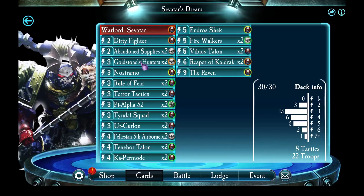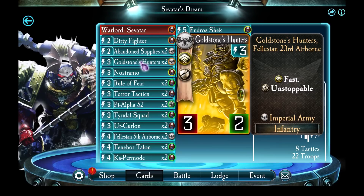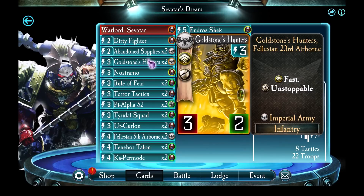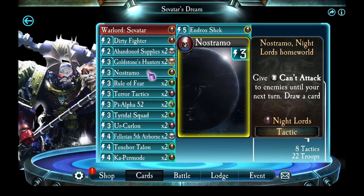I'm doing a lot more units with Flank and Fast in this deck, so that I can wipe out enemy units and then use Savitar's boosted attack on the enemy. Goldstone Hunters are a no-brainer there. Nostramo is there for both of its effects — giving enemies 'can't attack' buys me a little time, and drawing a card is always a good outcome. Nostramo is a nice little card.